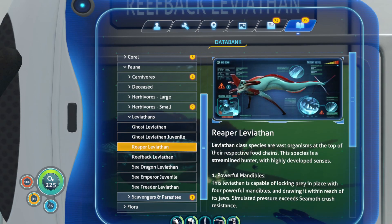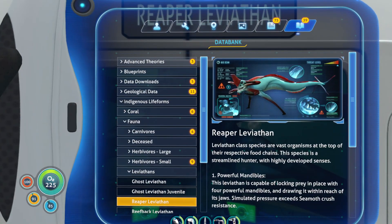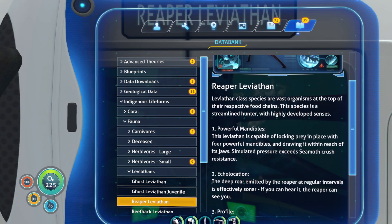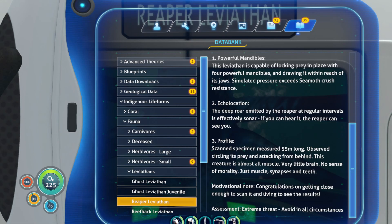Next we have our friend the reaper — this is one of the scariest leviathans to me. There it is trying to eat me. Leviathan-class species are vast organisms at the top of their respective food chains. The species is a streamlined hunter with highly developed senses. It has powerful mandibles — this leviathan is capable of locking its prey in place with its four powerful mandibles and drawing it within the center of its jaws. Simulated pressure exceeds seamoth crush resistance — yes it does. It has echolocation: the deep roar emitted by the reaper at regular intervals is effectively sonar. The reaper can see you. Scanned specimens measure 55 meters long. Observed circling its prey and attacking from behind. This creature is almost all muscle, very little brain, no sense of morality — just muscle, synapses, and teeth. Congratulations on getting close enough to scan it and living to see the results. Extreme threat — avoid in all circumstances.